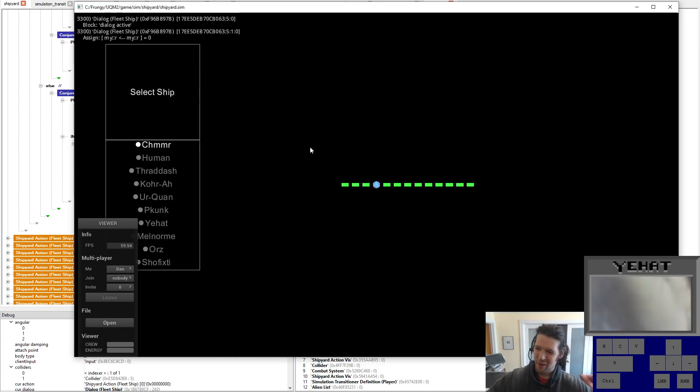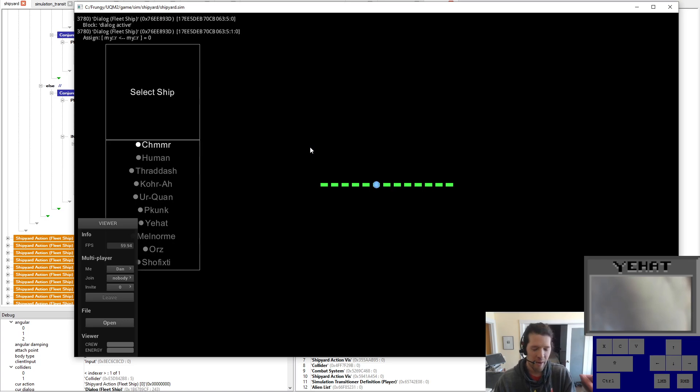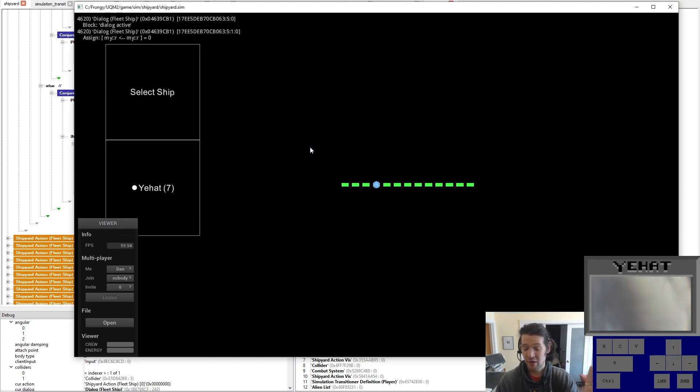So just to close — what did we do here today, other than watch me lose my mind for the last 20 minutes? We have 10 ship slots — we could have N ship slots, but right now we have 10. You can buy and specifically say I want this ship in a slot or that ship in a slot. This is just like Urquan Masters, aside from all the art and everything. The slot contains the ship.